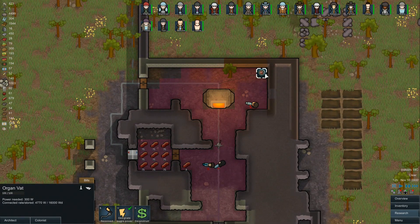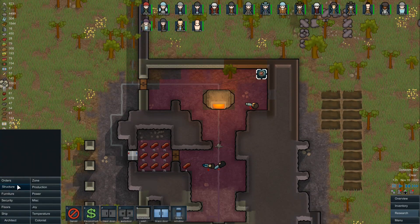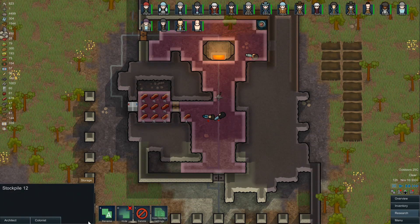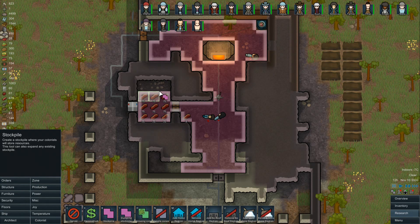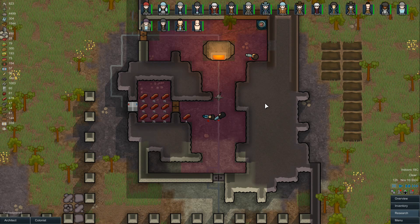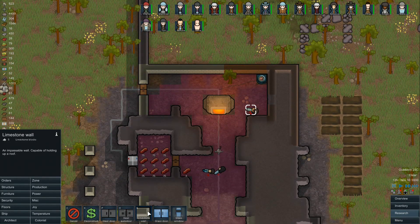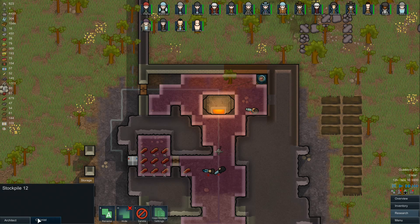We need to create a butcher table in here too, and we need to grow that area for the freezer. Let's do that first. Zone stockpile — why do we have this gigantic stockpile? Because they wouldn't all fit in there. We've got it everywhere in there. Eventually we wanted to sell any clothing that goes in here too. We need to get a butcher table in here. How's the freezer temperature? It's negative seven now — same as before. Let's put in a butcher table.